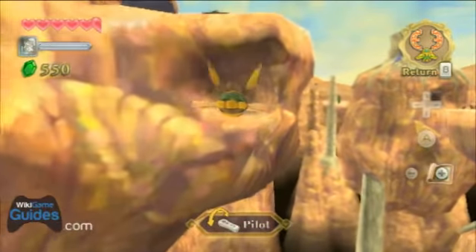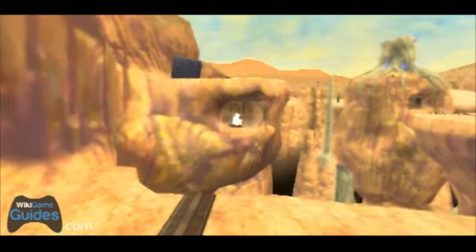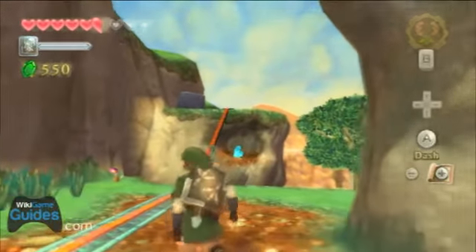The next heart piece also corresponds with a goddess cube. In the Lanaru Desert area, right when you're near the Temple of Time, you'll have to activate this minecart.